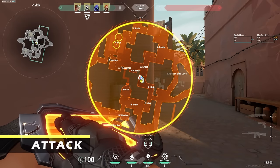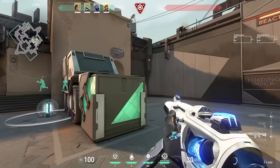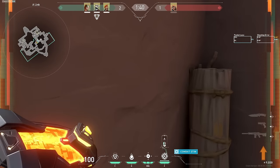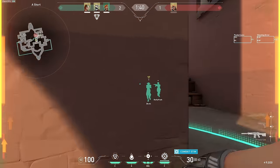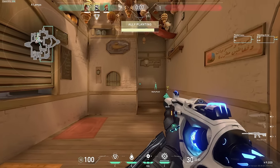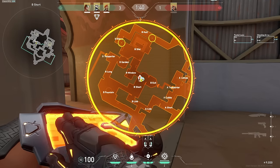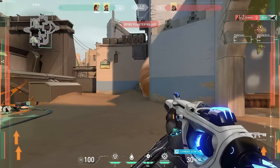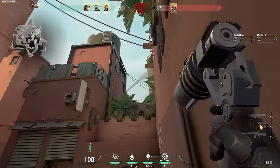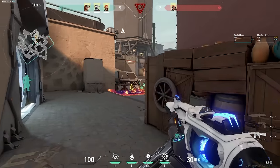Brim is pretty straightforward on this map. When attacking A, you can smoke both sides of triple and stim your teammates into site. Save that last smoke to resmoke between truck and triple, or CT if you want full site control. When Brim has ult, a great way to take U-Haul is by blasting the entire thing — if a defender is pushed up in U-Haul, they either won't make it out alive or they'll take damage and give up control. On B, things are even more simplified with a smoke in Elbow and CT. If the defenders teleport, you can always use that third smoke in Hookah. Brim has some easy post-plant lineups on this map as well, but there are plenty of guides out there, so I'll let you do that research on your own.